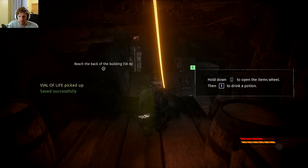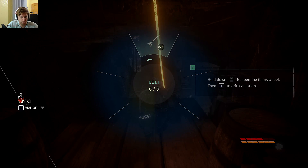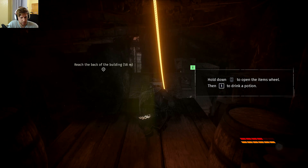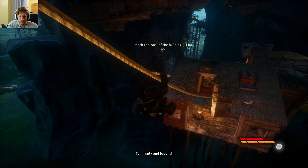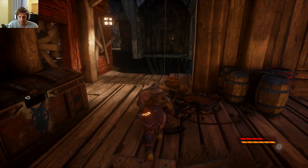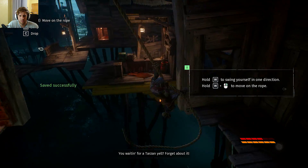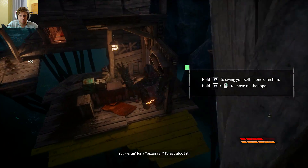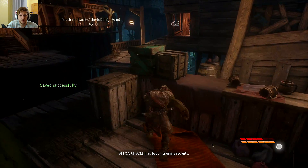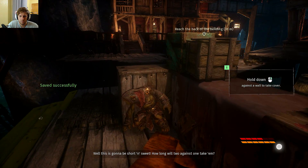We can open items, and press 1 to drink a potion, but we don't need that right now. I think we may have lost a tiny bit of health — the red bar seems slightly down — but I think we probably started like that. There are some enemies around here and we can press up against the wall.